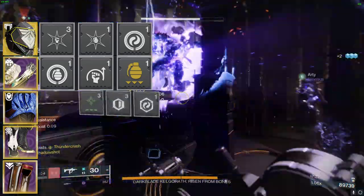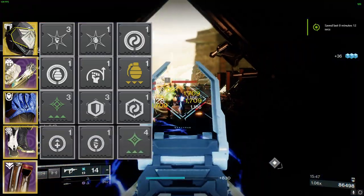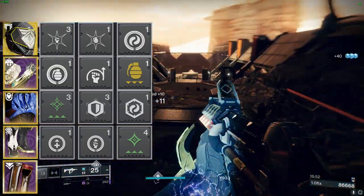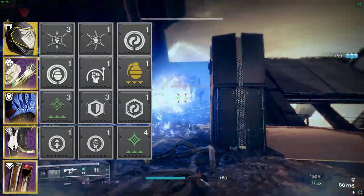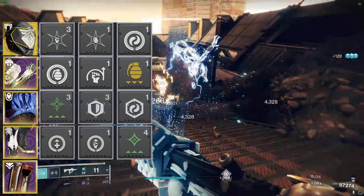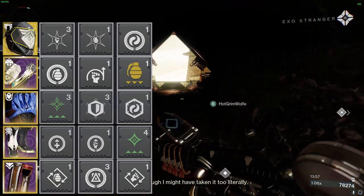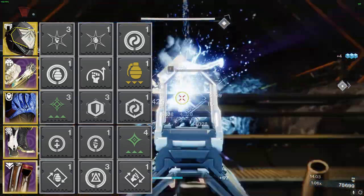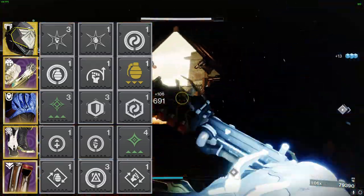For chest armor, opt for defensive mods of your choice, customized to the content you're playing. On boots, we're using Stacks on Stacks — doubling armor charges every time you collect orbs of power — ideal for our Kickstarter mod. Recuperation restores health each time you pick up an orb of power, and Invigoration reduces melee cooldown whenever you gather an orb of power. On the Titan Mark, the Reaper mod rewards you with an orb of power after every weapon final blow following your class ability. We're also using Bomber, which decreases grenade cooldown when using your class ability, and Outreach, which reduces melee cooldown when using your class ability.